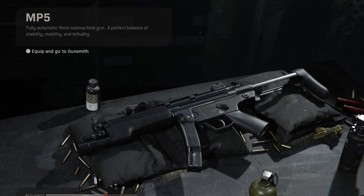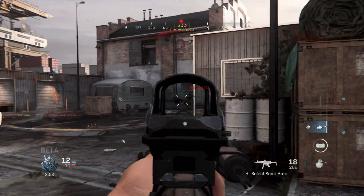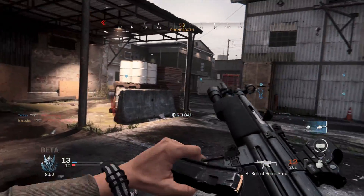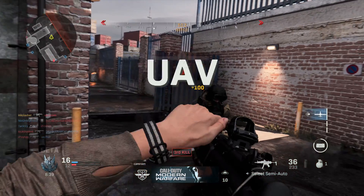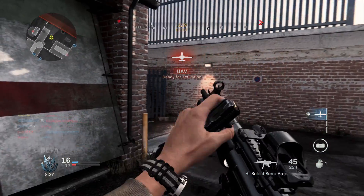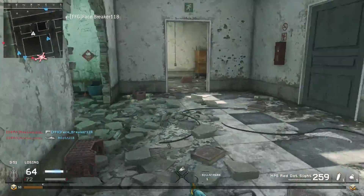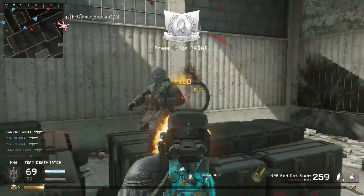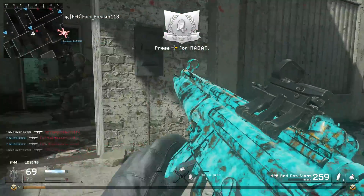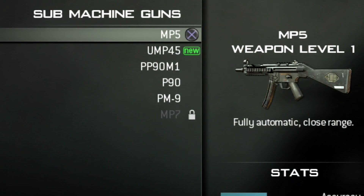Moving on to the SMGs, the first is the MP5. Out of any of the weapons in the game, this weapon felt most like the original. It had a fire rate of 811 RPM, dealt really good damage, and had very low recoil for an SMG. Its original was from Call of Duty 4, with a fire rate of 800 RPM — very similar, with low recoil and really good damage. This weapon was brought back not in Modern Warfare 2, but only in Modern Warfare 3.